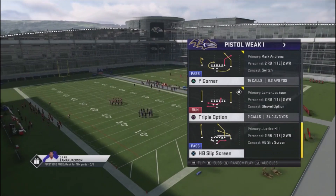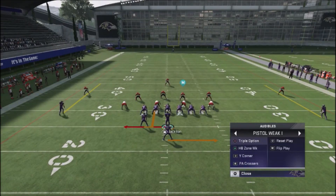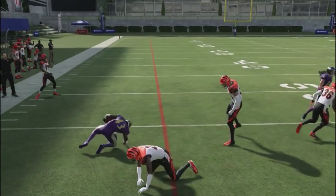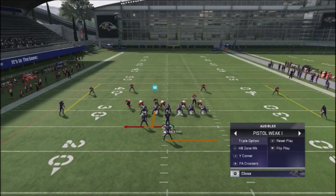With the running scheme, we've got two different plays: the Play Action Option and the Halfback Zone Weak. This is essentially a zone rushing play that gets very good blocking, so it's easy to run. What makes this scheme really complete, though, is the Triple Option.